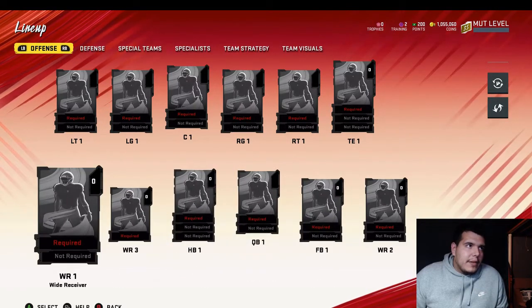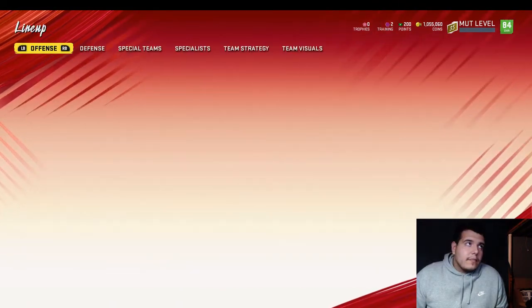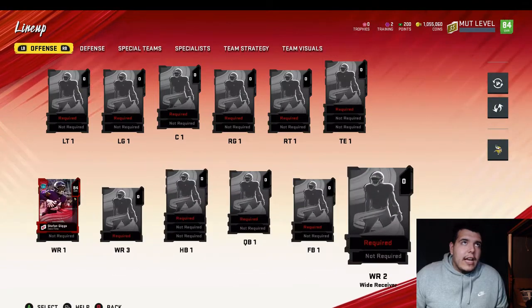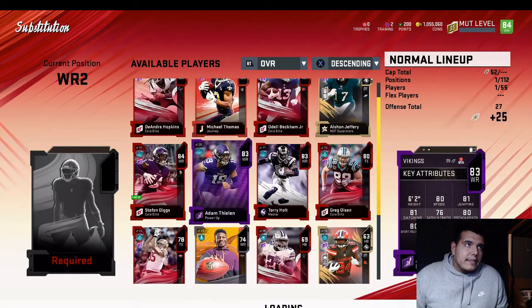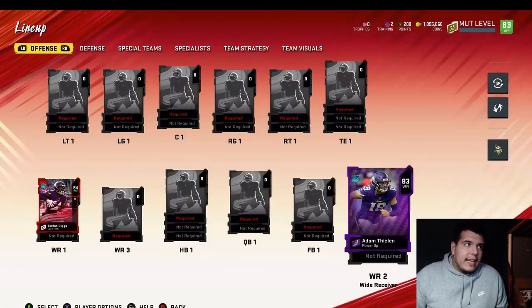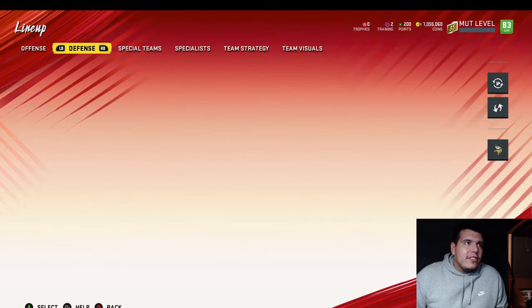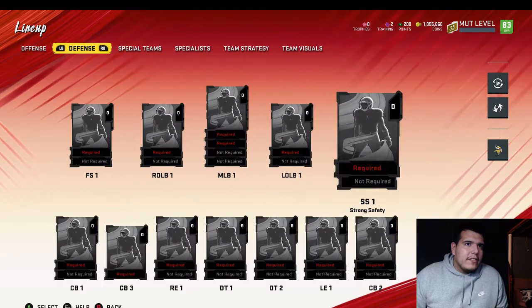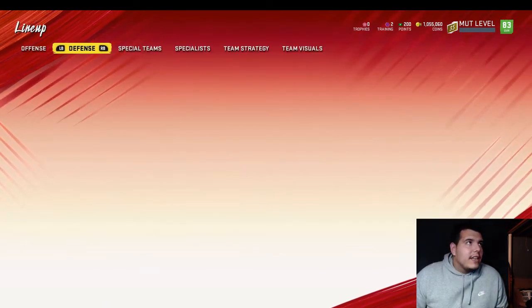Our first wide receiver is gonna be Stefon Diggs — he will be our number one receiver at the moment. Following him we'll have Adam Thielen. We also have Harrison Smith and Anthony Barr. Harrison Smith is a strong safety, not free safety — I was tripping. So our strong safety is going to be Harrison Smith.